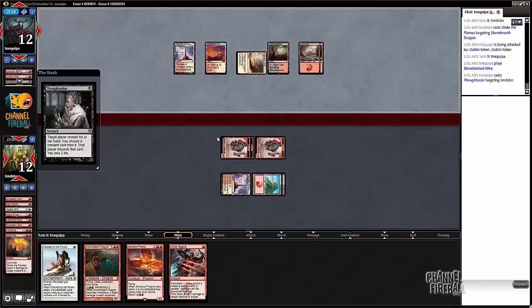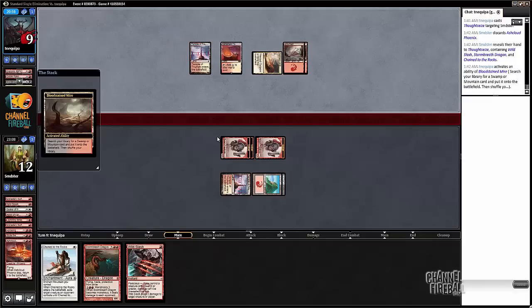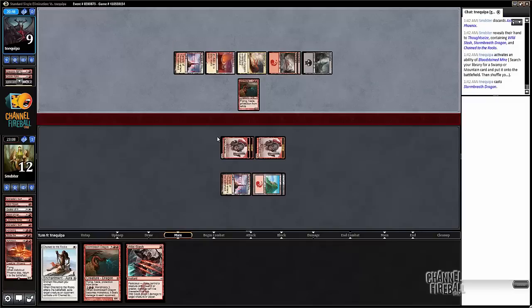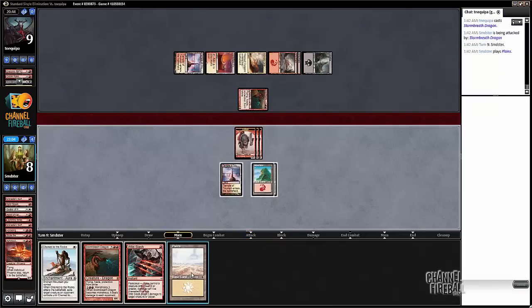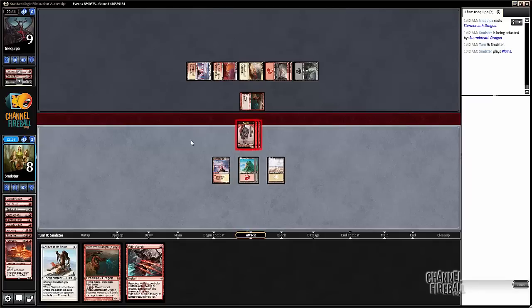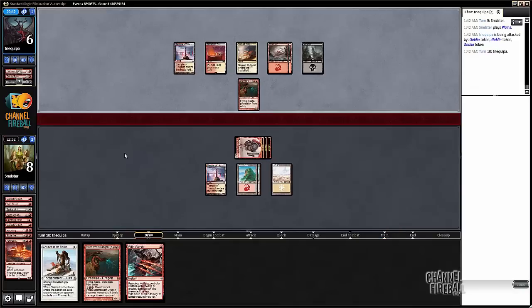Our opponent's gonna probably be at like seven. He takes the Ash Cloud Phoenix — that makes a lot of sense. And if he has another Storm Breath that would be annoying. Yeah, that is annoying. He's gonna attack — seems ambitious. We die if he goes Monstrous now. So if he draws a land we're dead. We can cast two of the cards in our hand but we're gonna be stuck with one. He wins the race just barely.